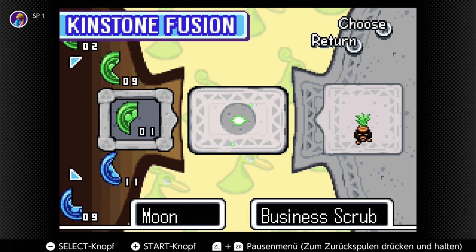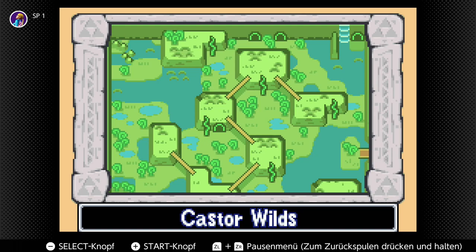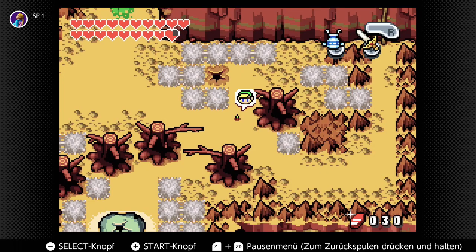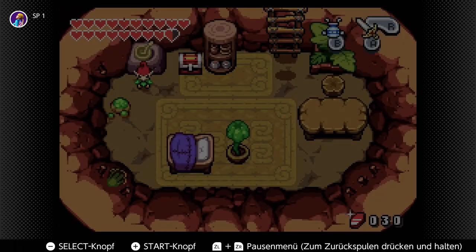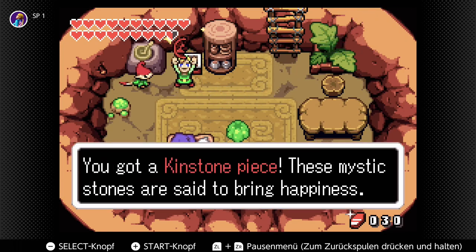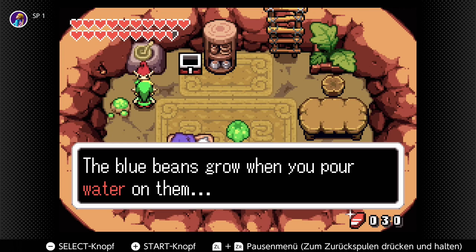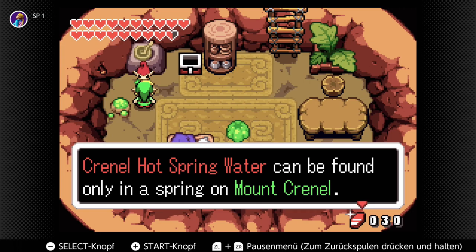What will happen? It's in the swamp. I guess it's just an item — there won't be another character with kinstone fusions there. Meanwhile, I never discovered this hole in Mt. Crenel Base. There's even a closed chest still — the red kinstone piece. Water is life for Crenel beans: the blue beans grow when you pour water on them, but the green beans like Crenel hot spring water, which can be found only in a spring on Mt. Crenel — closer to the base.